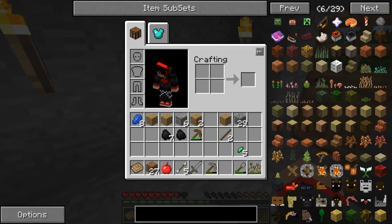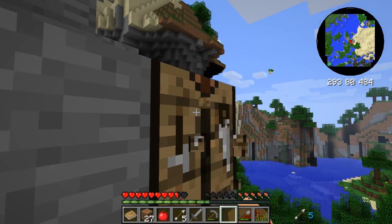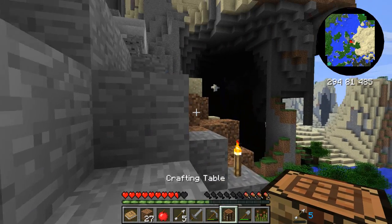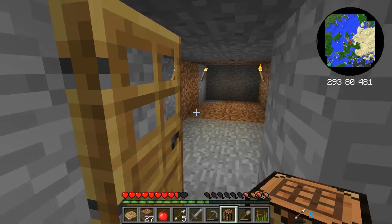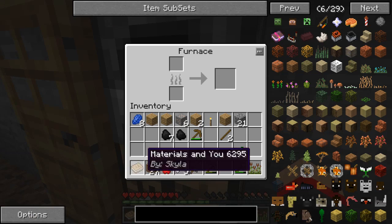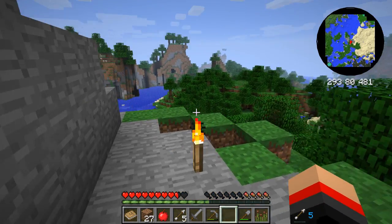We need to find some sheep and make ourselves a bed. Let's move that crafting table in here — I don't know why I kept it out here. I see those birds flying around. Let's make ourselves a furnace. Put that on top, throw our coal in there, smelt that, and let's go find some more iron.